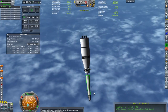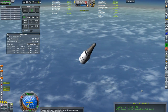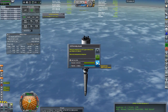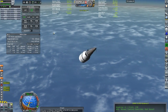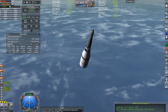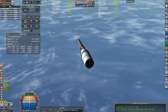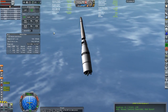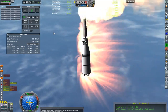Everything about the launch went nominally until the third stage did not fire. This caused us to go into a death spin on a suborbital trajectory and burn up in the atmosphere. Fortunately, at one point we were able to do a telemetry analysis of the situation and get a little bit of science. But that leaves us with one chance to fulfill this contract.